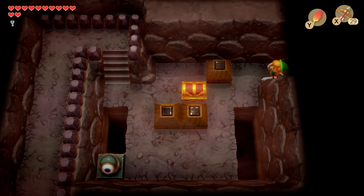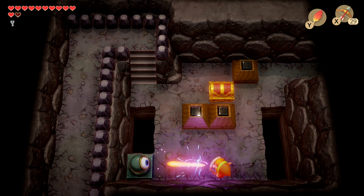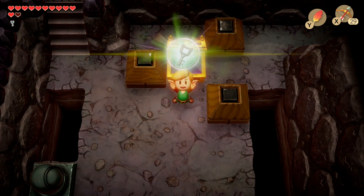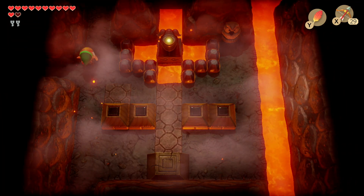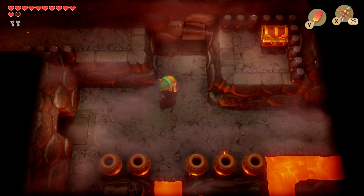From here, let's head left. There's a small puzzle to get the treasure chest — remember to deflect the beams back at this spinning eye guardian that shoots beams, then pick up the treasure chest to get another key. Now let's head back and go up this staircase.